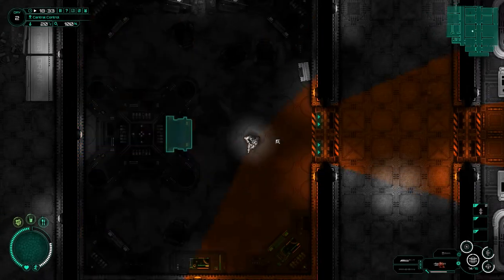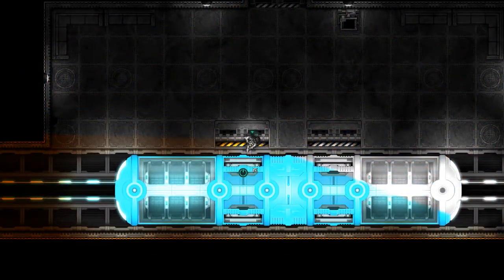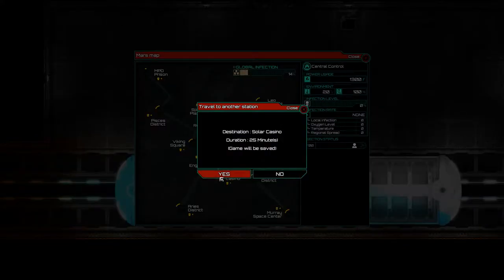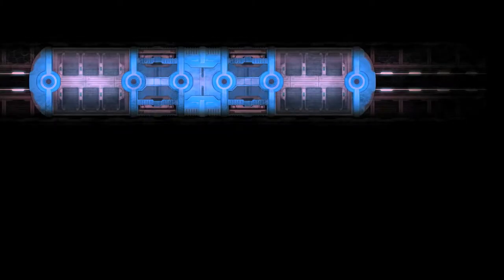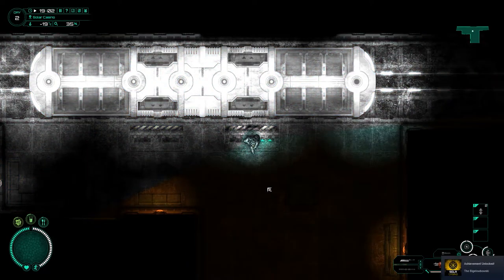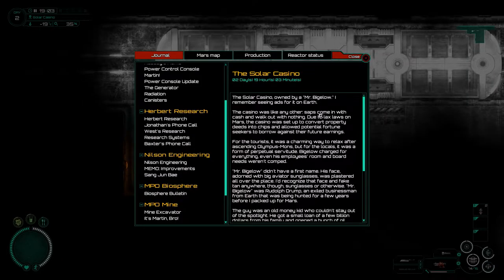We need to figure out what's going on with the generator and how we can fix that before we die a horrific death. Where are we going? The Solar Casino! I think I charged everything up — we'll soon find out. New area, new problems. Let's see what happens here. Let me turn my light on — probably a good idea.